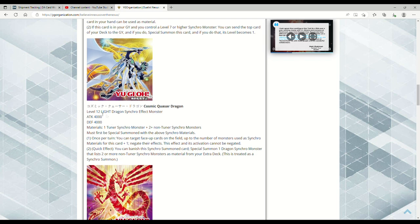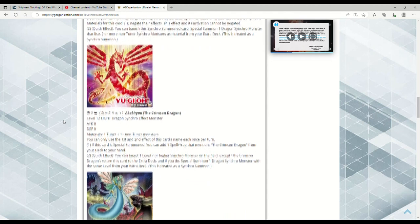The Crimson Dragon is finally a card — they're just several years late. It's a Level 12 Light Dragon Synchro Effect Monster, zero ATK and DEF. Requires one Tuner plus one or more non-Tuner monsters. First and second effects are each once per turn. If this card is special summoned, you can add one spell or trap that mentions the Crimson Dragon from your deck to your hand. Quick effect: target one Level 7 or higher Synchro Monster on the field except the Crimson Dragon — return this card to the extra deck and special summon one Dragon Synchro Monster with the same level. Basically it can evolve into any of the Signer Dragons.